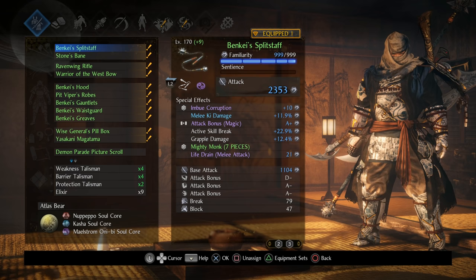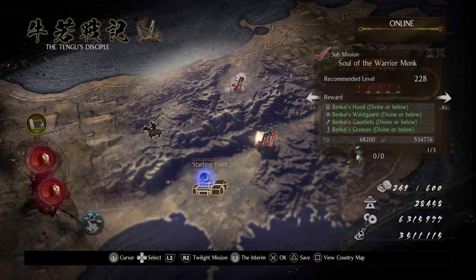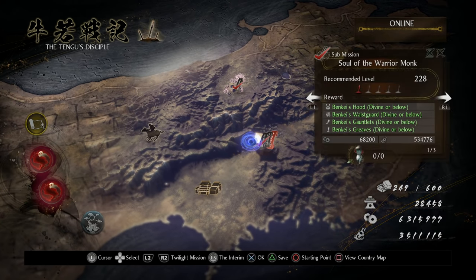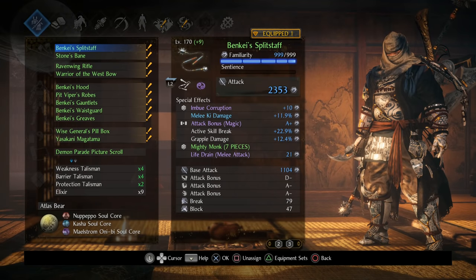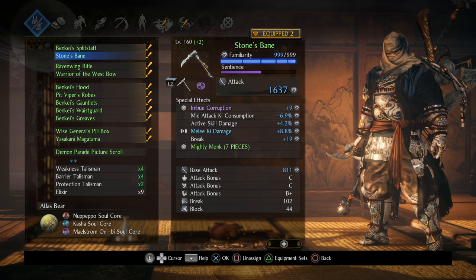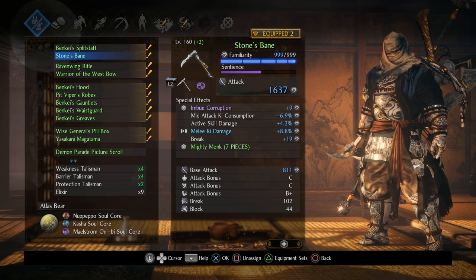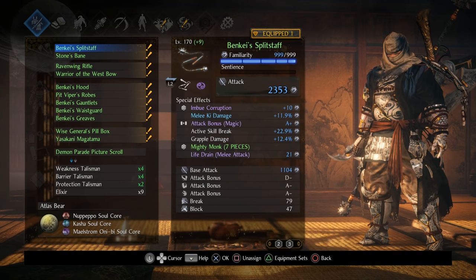Before we go in depth into everything, I want to touch on where to get Mighty Monk because a lot of people are farming at the wrong spot. What you want to do is the Soul of the Warrior Monk mission. After you've beaten the main missions of the game, you'll be able to go to the interim and talk to Banky. After talking to Banky, this mission will pop up - it's just a one-on-one fight against him. On top of being able to farm the smithing text for the armor, you'll also get a guaranteed divine Banky split staff and Stones Bane the first time you beat the mission on Way of the Strong. That's actually what I'm using right now - I just scaled this up to 170, leveled it to plus nine.